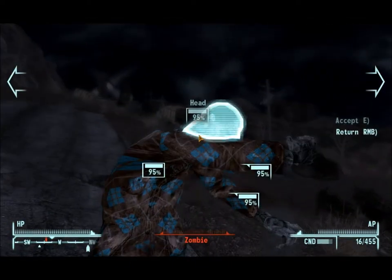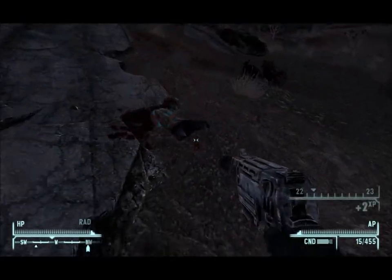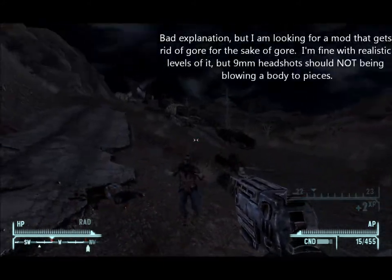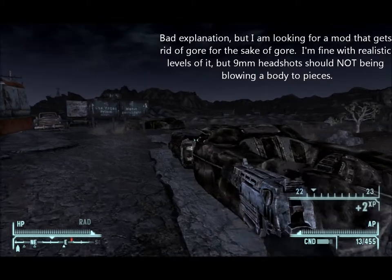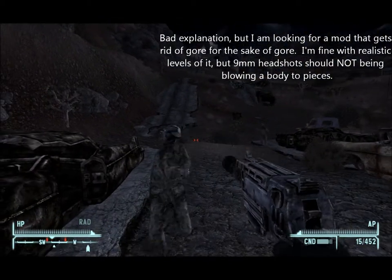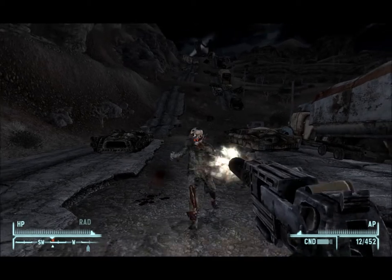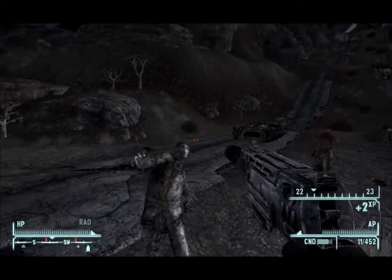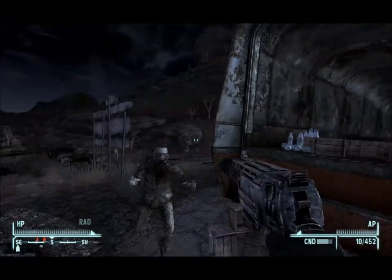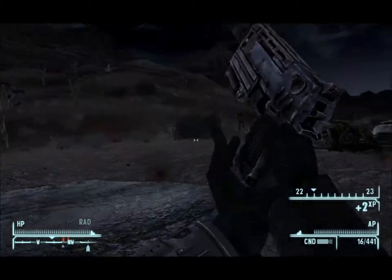Where did you come from? Pretty much of a threat. Also, if anyone has a mod that fixes this — because I know it's part of Fallout and everything — it kind of annoys me that if I shoot them in the head, their entire body explodes. Especially with such a weak gun — a 10mm pistol is not going to be exploding your entire body with a headshot. I'd kind of like a fix to that if I could find one.